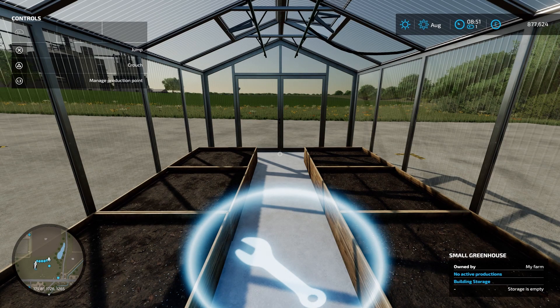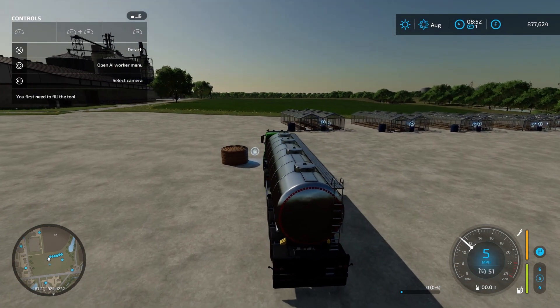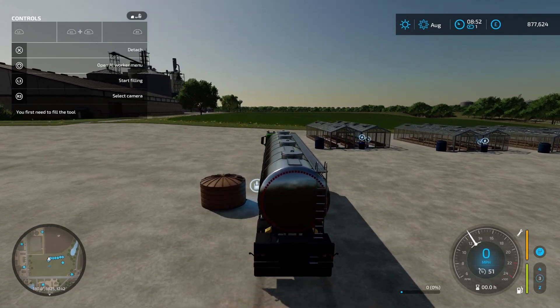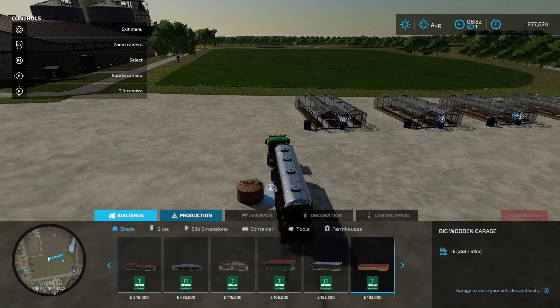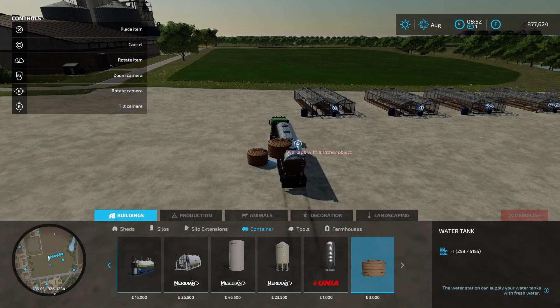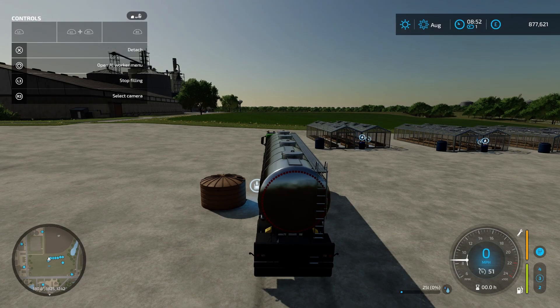Once you've placed down your greenhouses you need to fill them with water. I've got a lorry with a water tanker on the back and I've placed down one of these water tanks. You go into the shop into construction, into buildings containers and it's this one here and you just place it down like that.